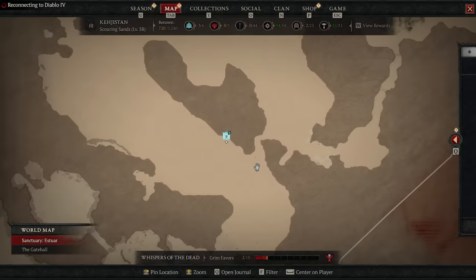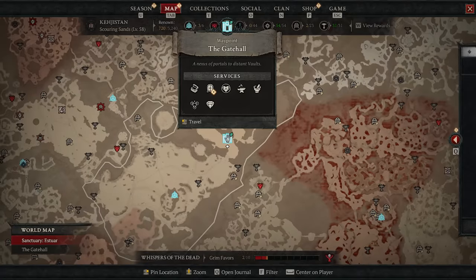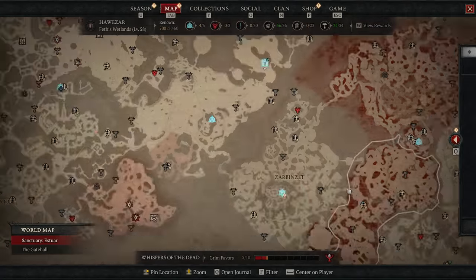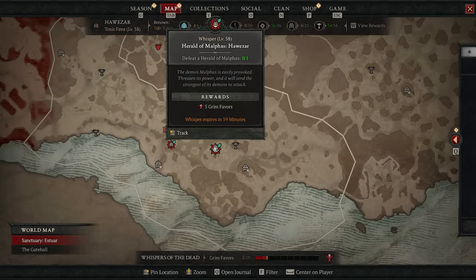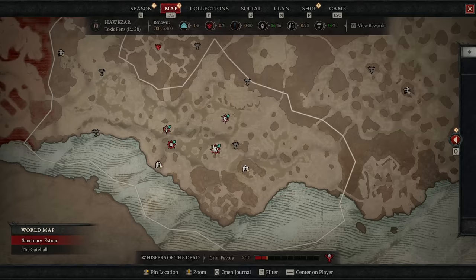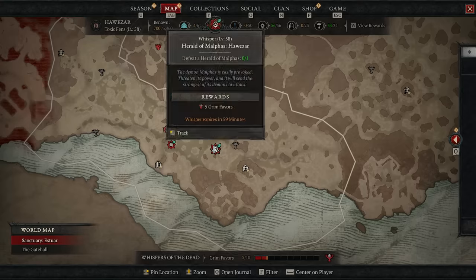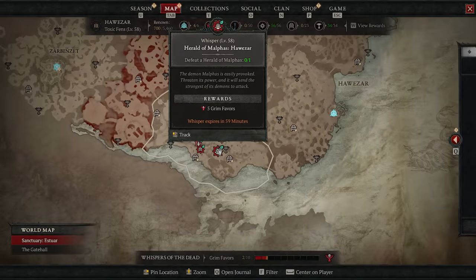Let's start with the Arcane Tremors, which are a fantastic way to get your first set of stones. These should be done whenever you can, whenever you have the resources to do so. You'll also find Obelisks in the same area, which reward the very currency you need to do the Herald of Malthus. You want to do these on Whispers as well, because that gives extra XP, and handing in the Whispers also gets you extra gear.